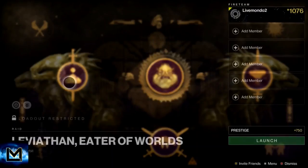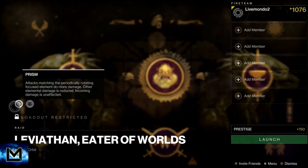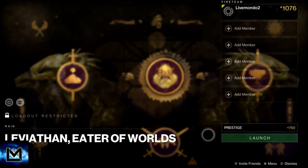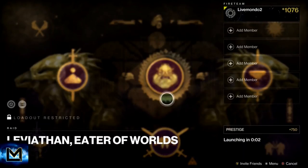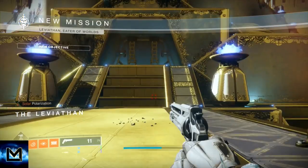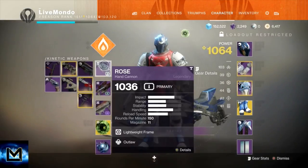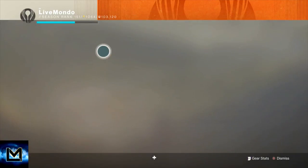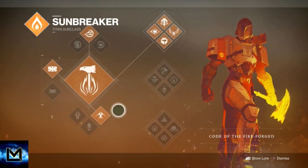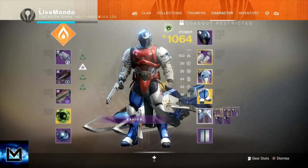The prestige version locks out your weapons, as you can see. You've got to take certain weapons in, so this doesn't incorporate swords or anything like that. I'm going to show you how to do it on every character. The Titan is using top tree sunbreaker for the shoulder charge. I've got the Rose on for extra mobility, 100% mobility on my armor, and the Line Rampants with catapult lift as my jump. That's all I'm going to need.